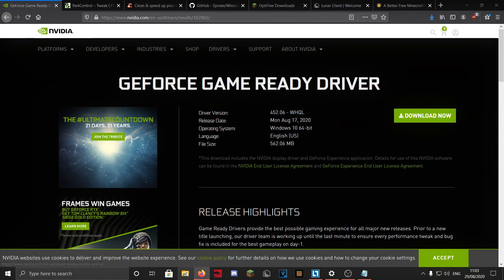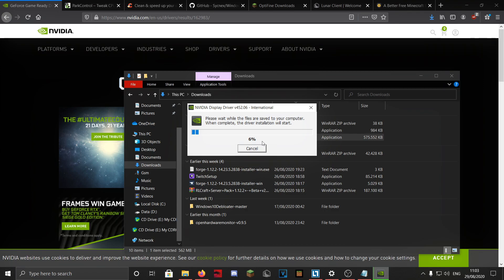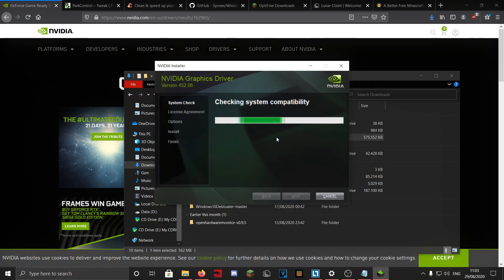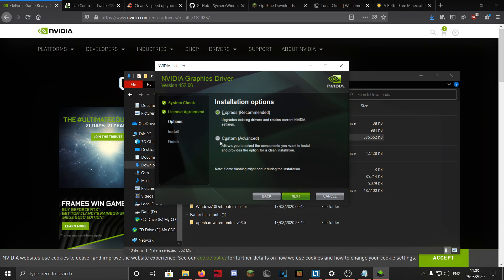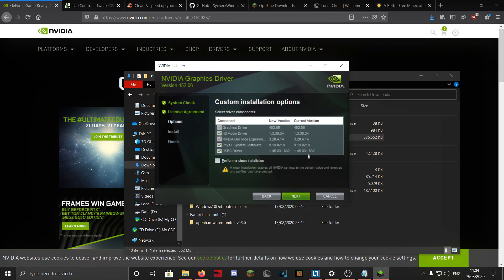Once downloaded, double-click it and accept. The installer will open and you can choose to install the Graphics Driver alone, or the Graphics Driver plus GeForce Experience — I'll go with both. Select Custom Installation, hit Next, and check 'Perform Clean Installation.' This removes all old driver versions and restores default settings, which we'll then configure for best performance. Click Next to install.